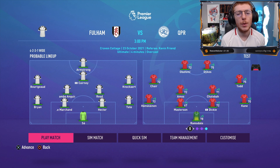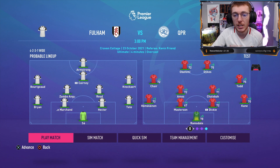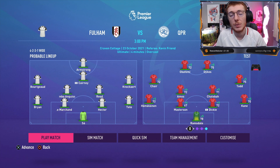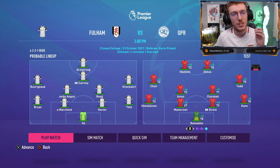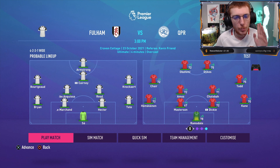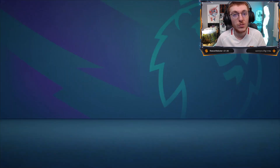Going into this game against Fulham, I've gone with a little bit of rotation. I've brought in Conor Masterson, Ilyas Chair on the left to move Todd to the right, and Obafemi's going to start up top. I'm playing a couple of rotation players so I've got the majority of my first team for the next cup game where I'm looking to sim it. People like Ludwig will come in, I'll start Dumball. We can still bring in Bryce Samuel, Macaulay Bond, Carter Vickers — so we still have a bit of strength. It's half and half because hopefully we can do well against Fulham without fully weakening the side for this derby.